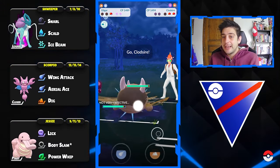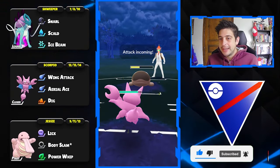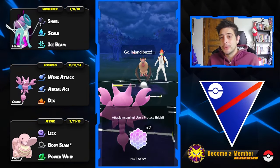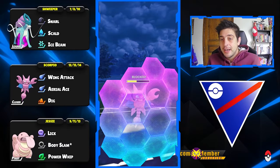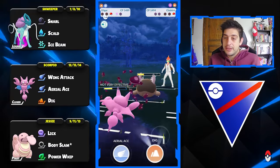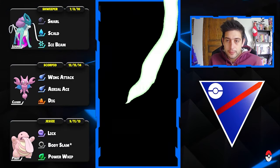Two shields on my Gligar, and at the back there is a Clodsire. Let's get ready with the Dig — at some point we might expect a switch but first we need to respect the incoming move, though we're not going to do that here. Mandibuzz comes in on the switch as I expected, but I'm not going to throw any energy yet — just over-farm a little bit more and then throw the Aerial Aces. With enough energy we reach the Dig safely and grab the victory against Clodsire, which is no big threat for my team.